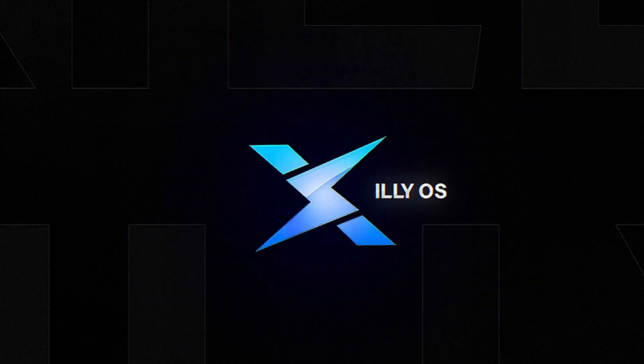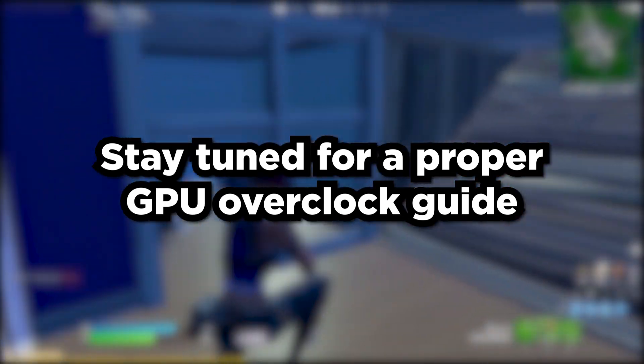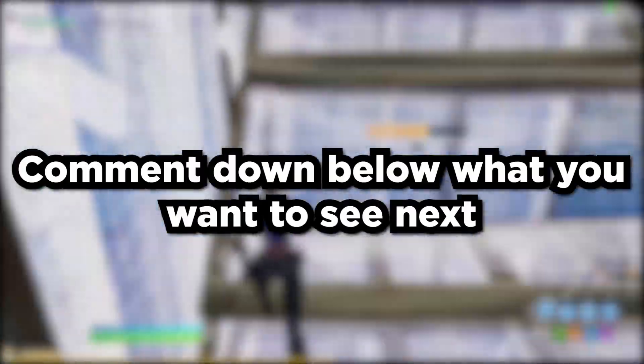That's pretty much it for MSI Afterburner. You can also try overclocking your GPU in Afterburner — I won't cover that in this video but may make a dedicated video on it in the future. That covers how to set up your Nvidia GPU for the best possible performance and lowest latency. If you want all of this done for you, you can book an optimization session with me — the link is in the description. Subscribe for more, comment if this helped, like the video for the algorithm, and follow me on Twitter for exclusive content.